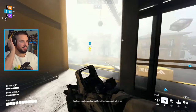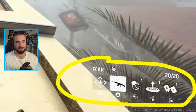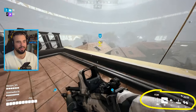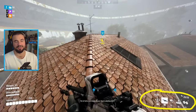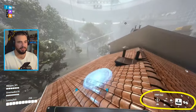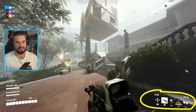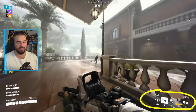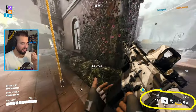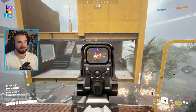The loadout I was running: the healing beam, which I pretty much always run with the Medium class. Recon sensors is really good — they're actually going to nerf it so by the time this is out it will probably be nerfed. I prefer the healing beam personally. The other loadout is the FCAR, the pyro grenade, the jump pad, and the defib.